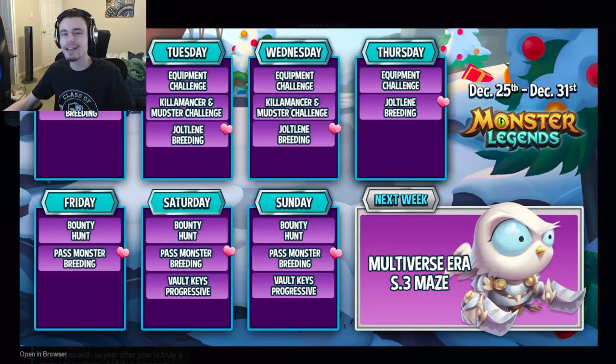Hey guys, it's the Slow Cloth here, and today it's a Monster Legends week — we have all the leaked events for this week as well as the main event for next week. First of all, the main event for next week is going to be a brand new maze, and we're going to get this monster right here. It looks pretty nice; I like the design quite a bit — it's definitely not a bad design like a lot of the designs have been recently.